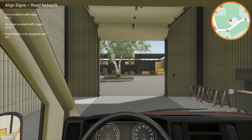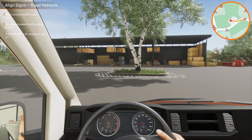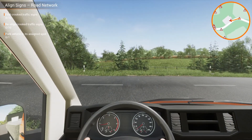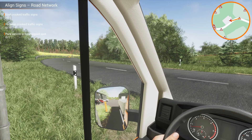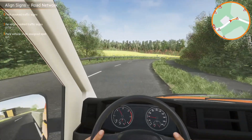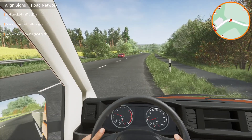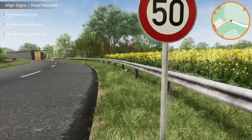We've got 10 traffic signs to find that are crooked, and you can see on the mini-map they're scattered everywhere, so it looks like we're going to get quite a good drive today to find these. The GPS is guiding us to the nearest one — I can actually see it. The strange thing is they're always on the opposite side of the road. I'll just park here and jump out and do this — there's the first one.